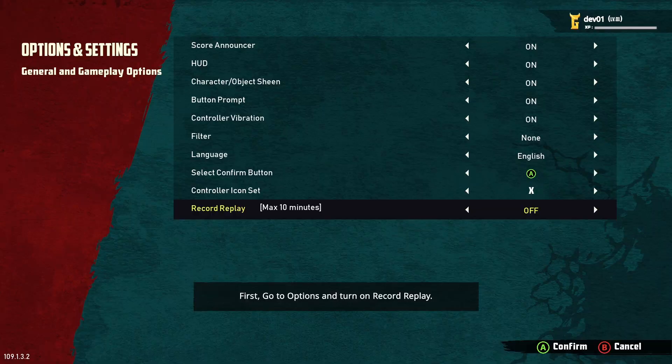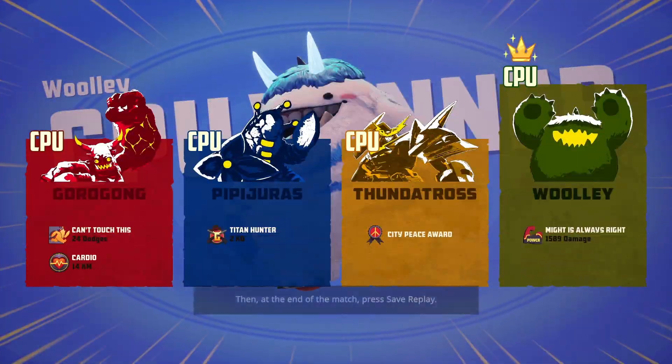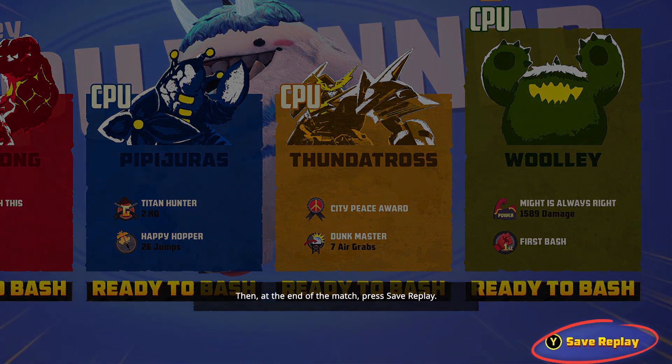First, go to options and turn on record replay. Then, at the end of the match, press save replay.